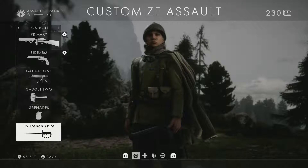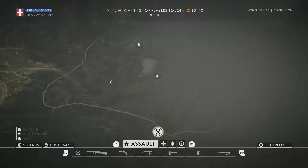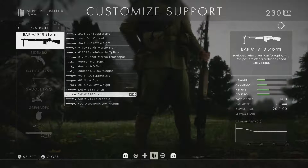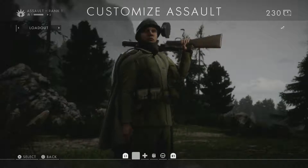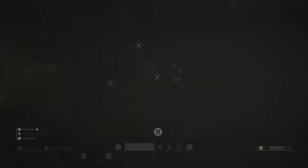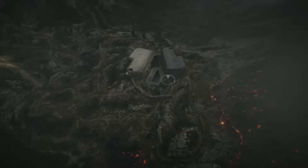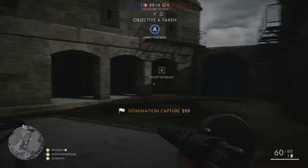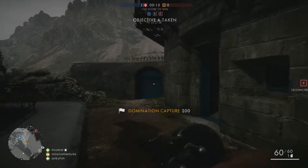And the grenade is Frag, and melee is the US Trench Knife. I got most of that from buying the Assault pack. And I'm also using the Bar M1918 — I got all those guns too. My support isn't even level 1 yet, I just got them all for $9 basically. I actually haven't played on this map for a while, but just getting a quick 200 points right there — not bad, pretty quick.